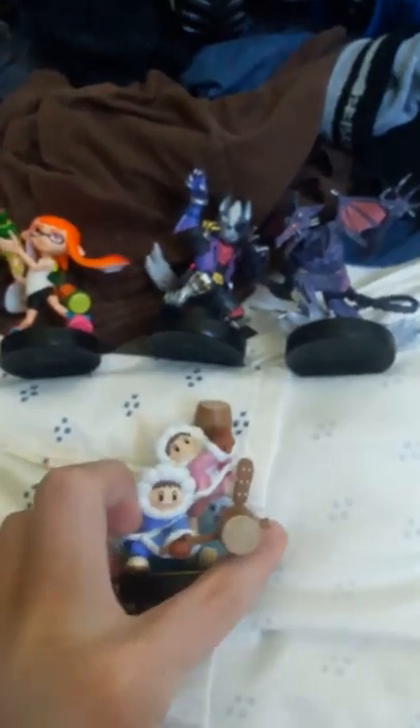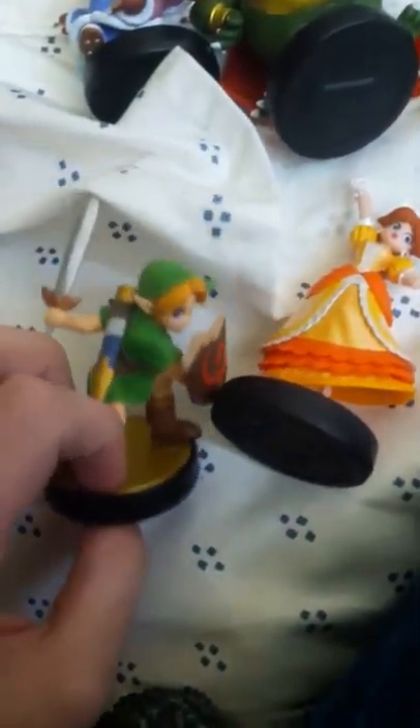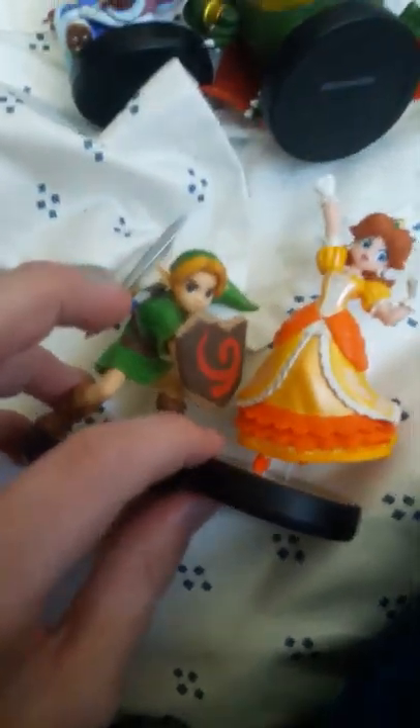So the first wave of Smash Ultimate Amiibos — I have those, that'll be wave one. Then the next wave I have Ice Climbers, King K. Rool, and now Piranha Plant. The third wave I have Young Link and Daisy, so now I just need Ken.